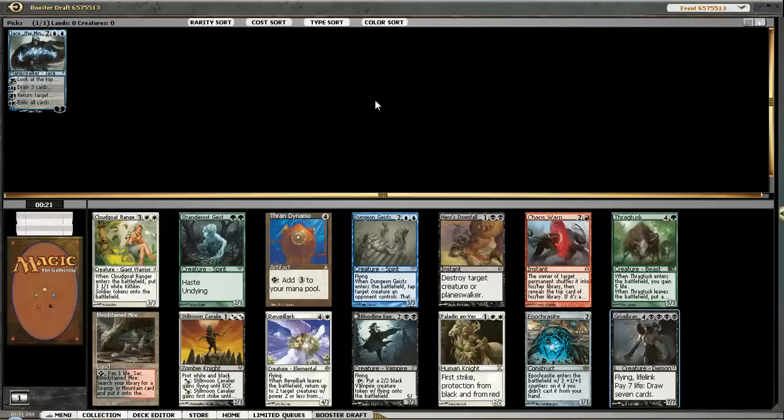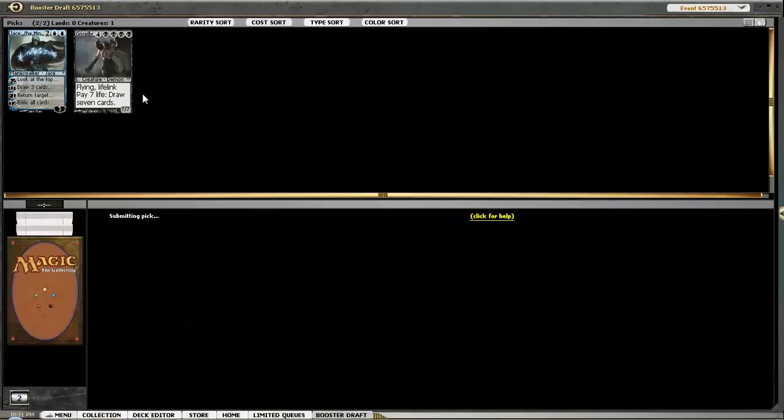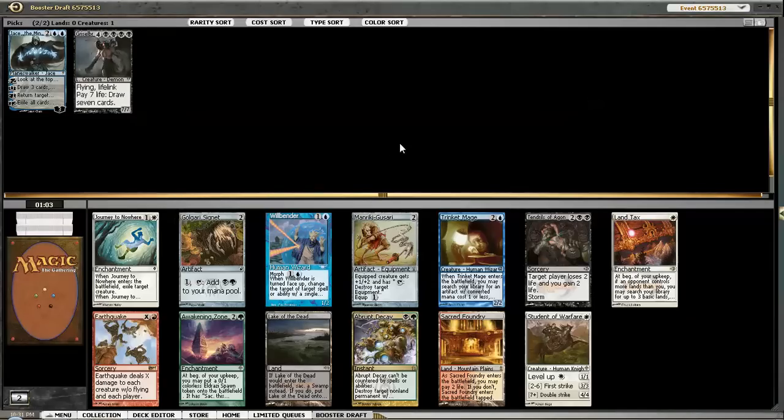Otherwise we don't lose too much from this pack - we lose a Bloodstained Mire, nothing too bad. So I'm gonna take it. If we lost a pick on it, we lost a pick on it.